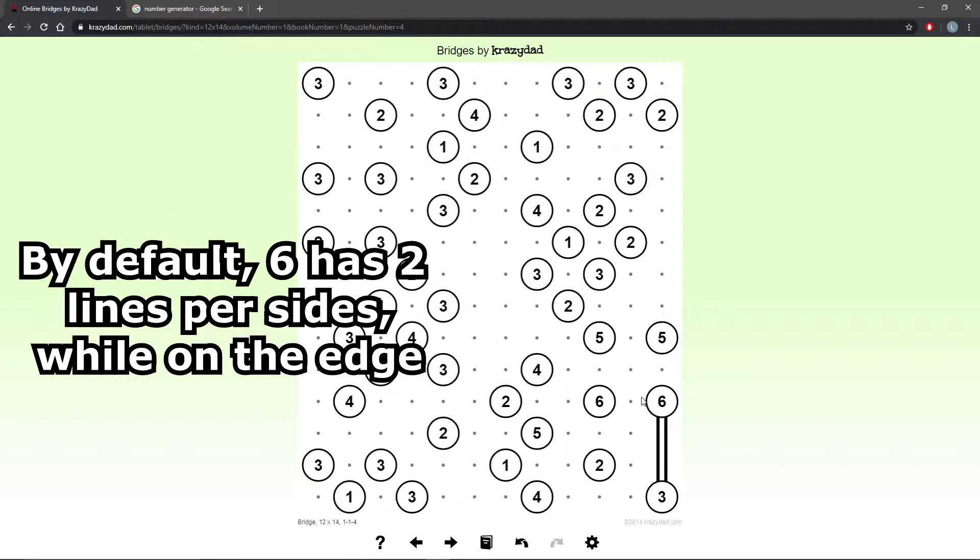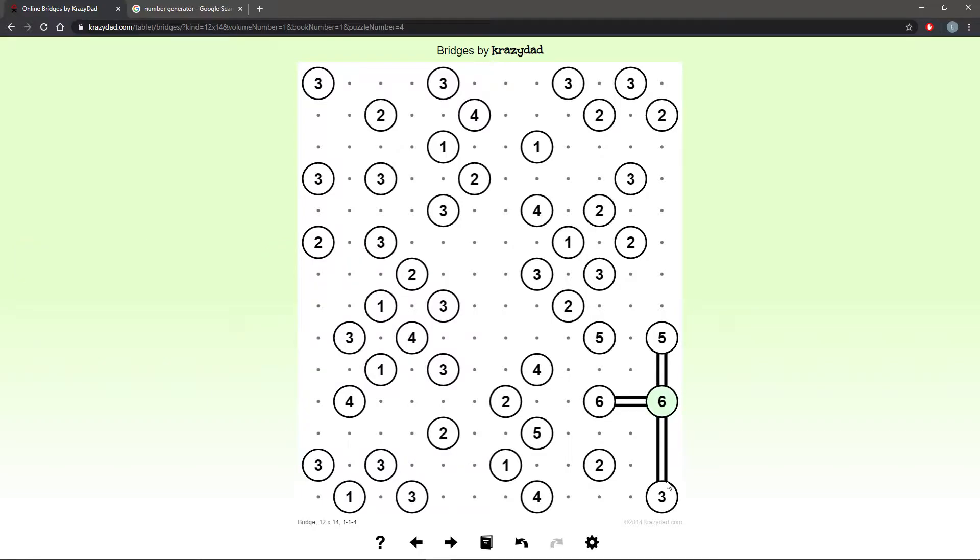6 is on the edge, so I can easily fill that out first. This 3 is forced to put the last line outward. This 5 is on the edge, so I can safely put one line in each direction.